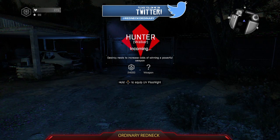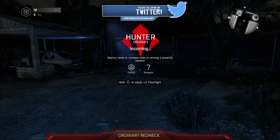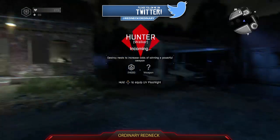Once you have been invaded in Dying Light, equip a weapon that can be repaired. You can see which weapons need to be repaired by the durability rating. Pick a weapon that does not have a full durability.